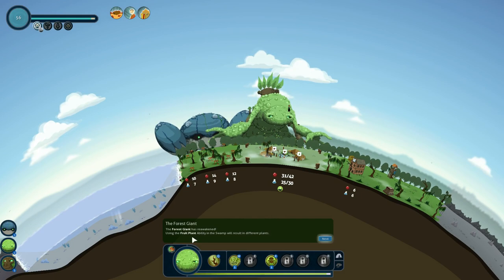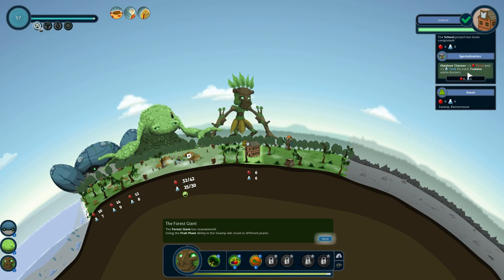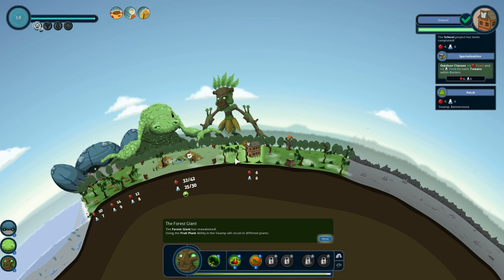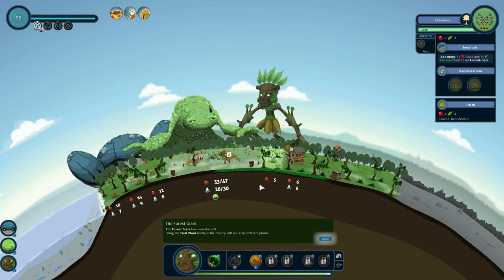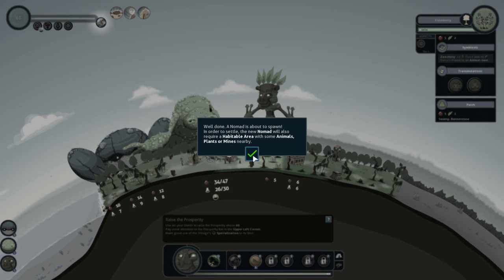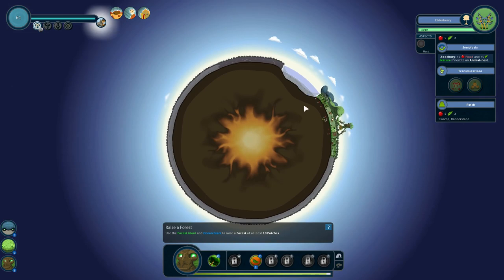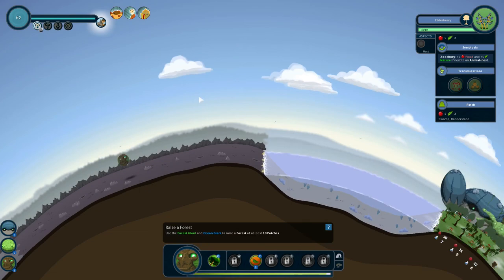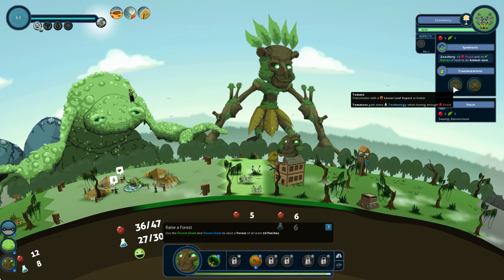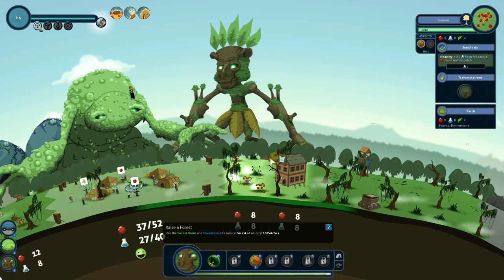Now before we were using them in the forest, but let's plant some fruit in the swamp. This gives plus 2 food and plus 2 tech for each tomato. That's an elderberry — looks like we need to transmute it into a tomato. We've just hit 60 so a nomad is about to spawn. He'll require a habitable area with some animals, plants, or mines nearby. Use the forest giant and ocean giant to raise a forest with at least 10 patches.